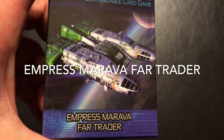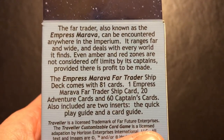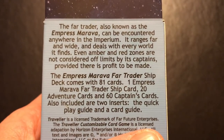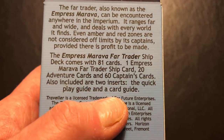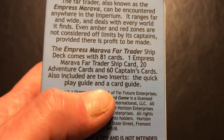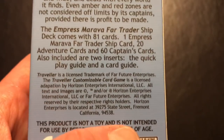The Empress Marava Far Trader — this ship can be encountered anywhere in the Imperium. It ranges far and wide and deals with every world it finds. It's got, as do the other ship deck, 81 cards which includes the ship card, 20 adventure cards, and 60 captain's cards. There's also two inserts which I'll show you at the end: the quick play guide and a card guide.